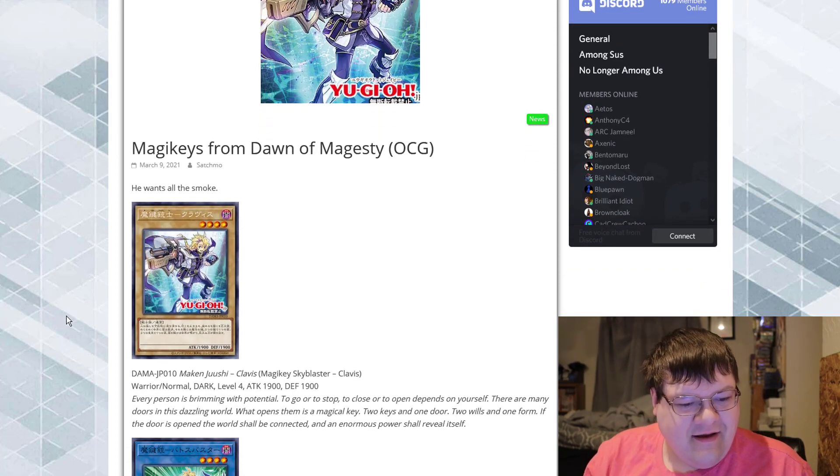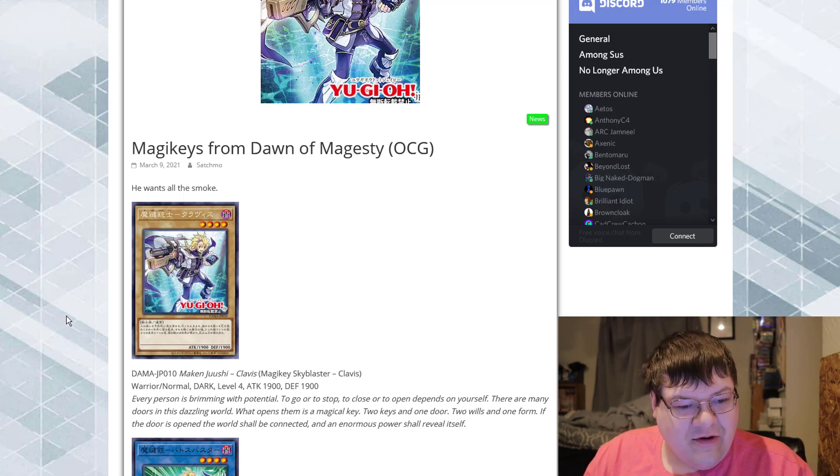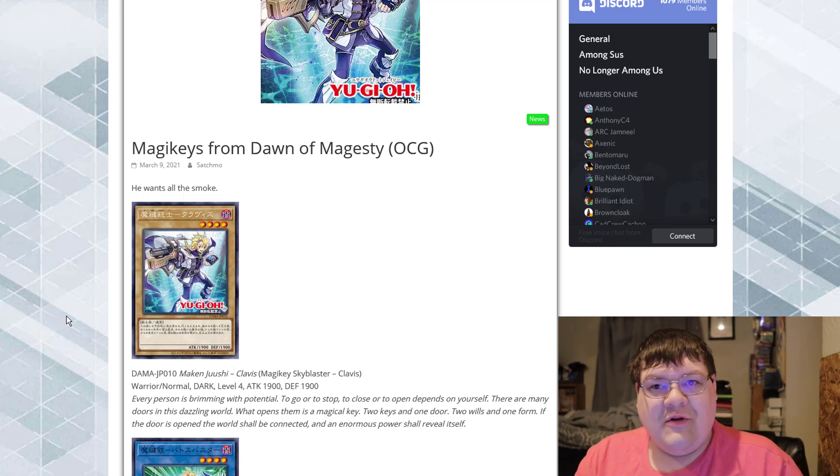Magic key, sky blaster, clevis. Each person is brimming with potential to go or to stop. It's closed or open — it depends on yourself. There are many doors in this dazzling world. What opens them is a magical key. Two keys and one door. Two wills and one form. If the door is opened, the world shall be connected and an enormous power shall reveal itself. That is actually really cool.